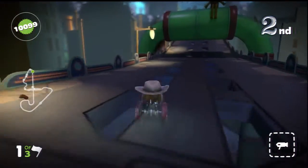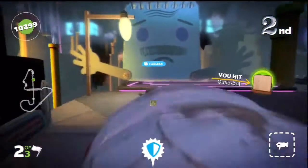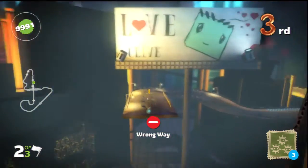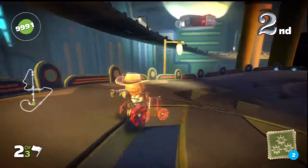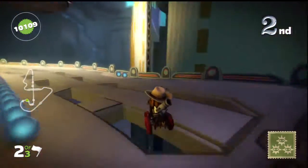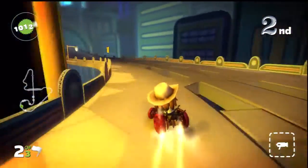Throughout this track you will see a lot of Clive figurines, like his head here. He covers his eyes every single time you pass him, which I thought was a cute little detail, because Clive was always kind of a scaredy cat in LittleBigPlanet 2. He really didn't want to do anything that would cause him danger or trouble.